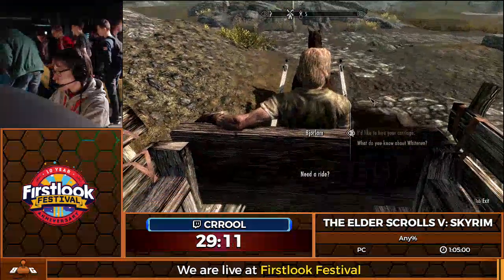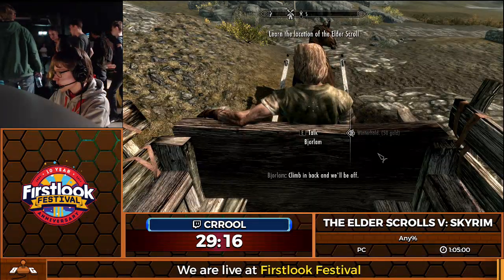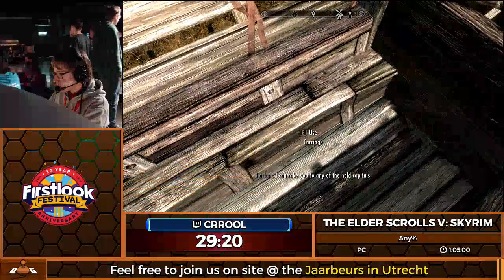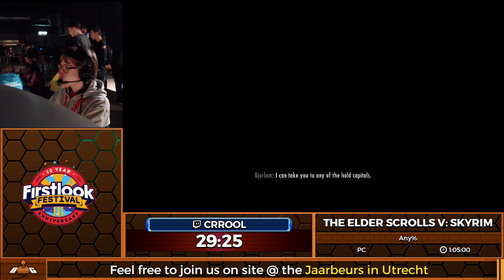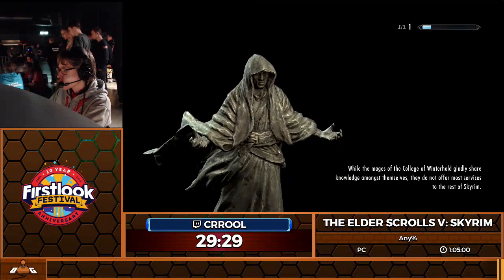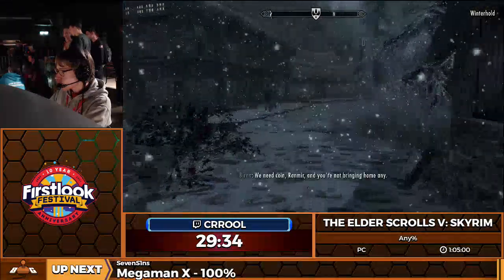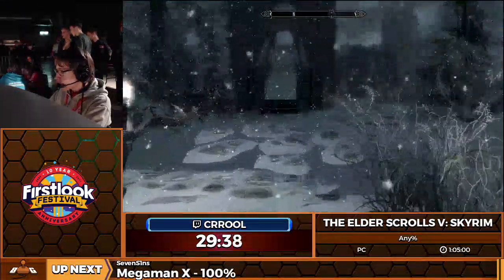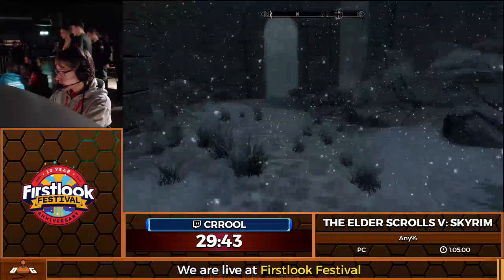We've got two really cool things we can actually do. First off, we're going to go to Winterhold and do the best jump in the game — by far, it's great. You know how the College of Winterhold is on this giant cliff? I'm going to jump right off that cliff and we're going to survive. Barely, but we're going to survive. We're going to go over here, quickly quicksave in case I mess it up. And we jump.